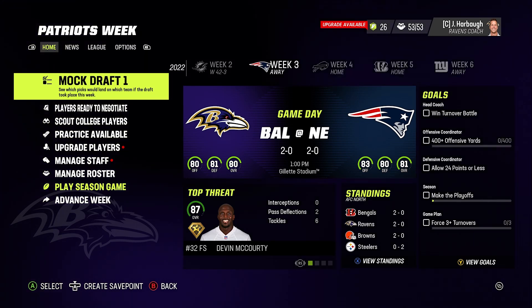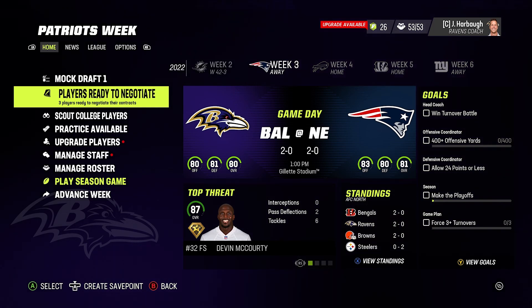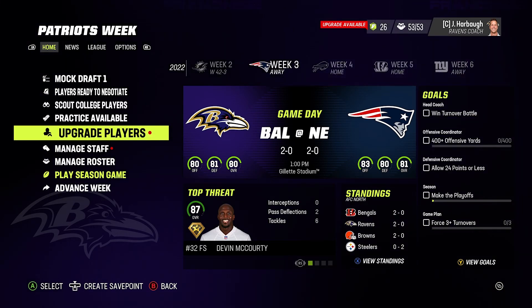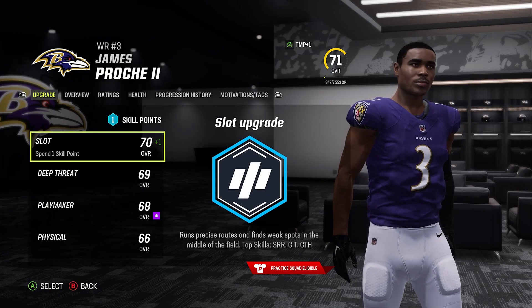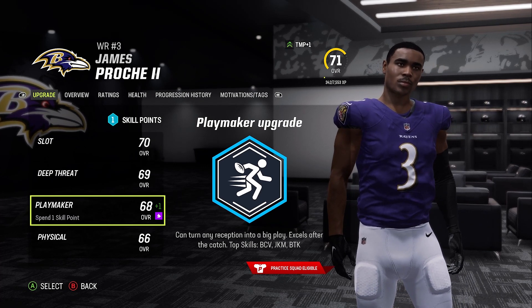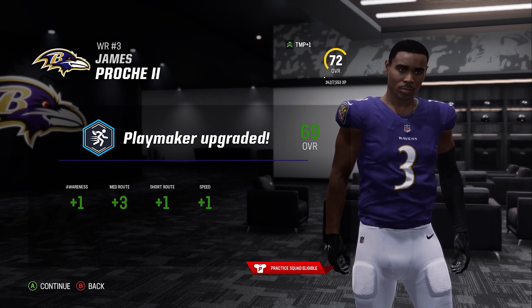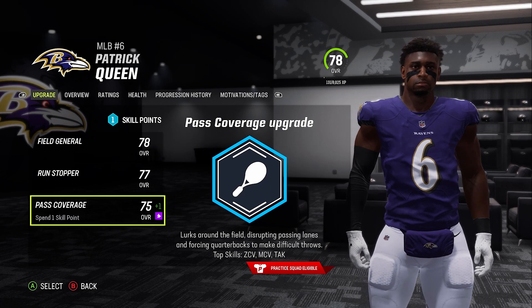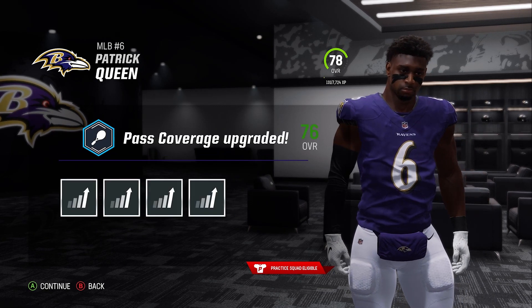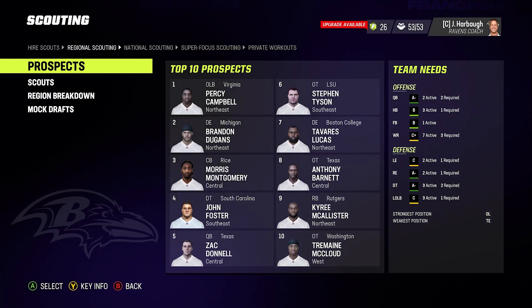There's a lot to do on the menu: mock draft, players ready to negotiate — which we're not doing till the end of the season — scouting college players, practice, and some players to upgrade. James Proche number three, we upgrade his playmaker skill, it's a scheme fit, and bam — upgraded to a 69. Patrick Queen can be upgraded as well; we upgrade his pass coverage to a 76.